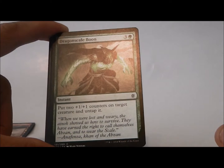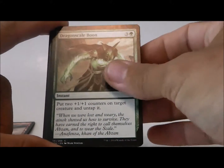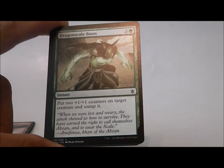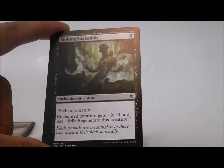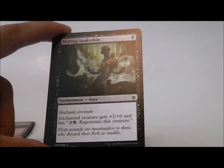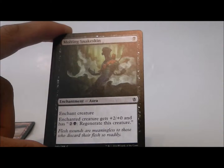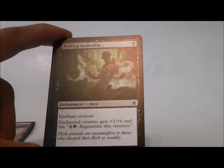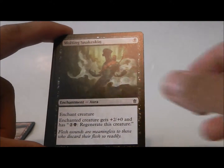Dragon Scale Boon is great once you've already gotten some of those Abzan lords running around. You give one creature two +1/+1 counters. Molting Snakeskin — I don't really like this. It's an enchantment that gives your creature power but not toughness. It does give it regenerate, but I don't know. I would have to see this in action. You can still get two-for-one'd if you don't leave the mana open.